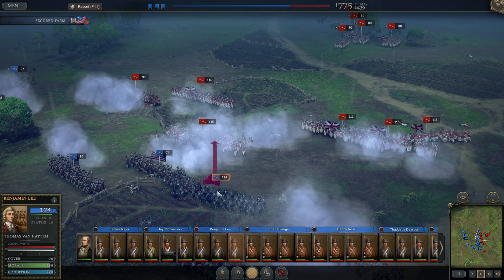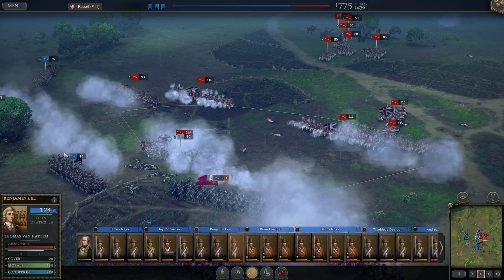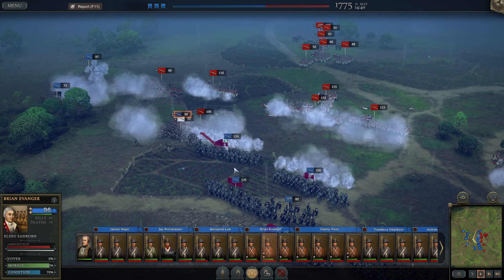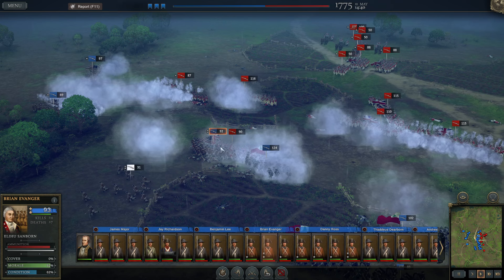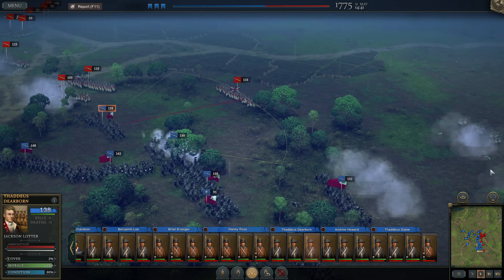They're going straight for the charge — I want to get a nice volley first, just in case, and we can counter-charge if need be. Yeah, they're going for the charge — I saw it. I'm going to counter-charge there, and counter-charge with our infantry unit too. I'm hoping the momentum, especially since these colonials have had quite a lot of battle experience, can send the Brits running. I'll have some units take up their positions — just standard militia.